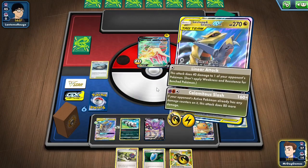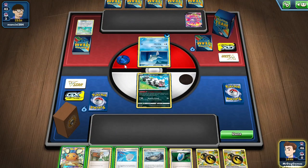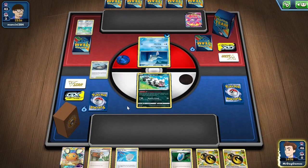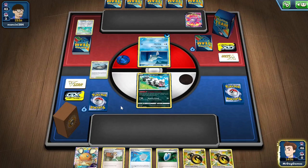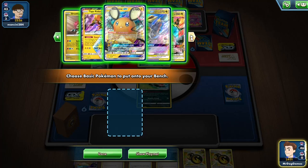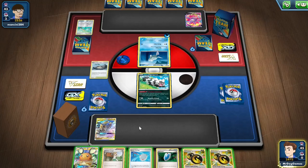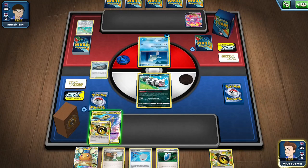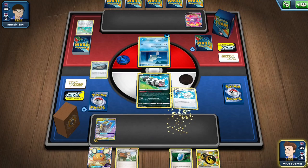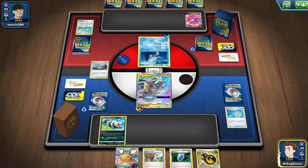There we go — that's how you deal with Dracosult VMAX. Okay, we're going second. Should be able to get a knockout on this Rapid Strike Urshifu, which is good because it will hurt their draw power. Stony Mountain. We do actually need to use Calamitous Slash. We can use Lunala's attack if we get two Zigzagoon pings. We have one Tina Chomp prized. Attach this. Honestly, I might go down that route — it seems a bit easier to pull off. That's one Zigzagoon ping already.